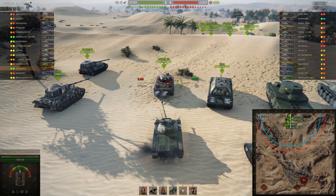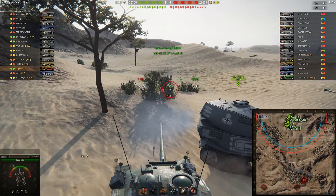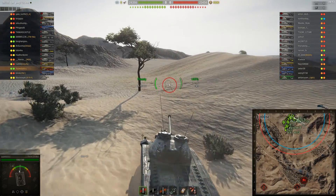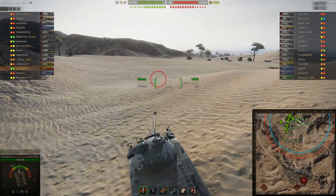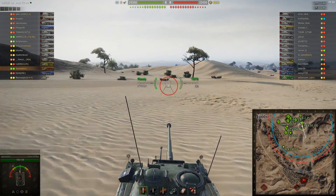Now we'll talk a little bit about the Mutz. The Mutz has its own camouflage, you can't change it. It's a tier 8 premium German tank, even though it's actually a Swiss tank. It has good gun depression at 10 degrees, except for the headlights which actually get in the way a lot and bump your gun depression up to something like 6 or 7 degrees.